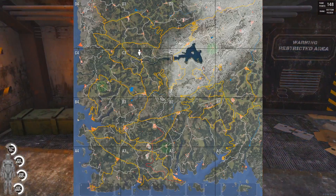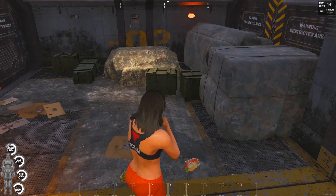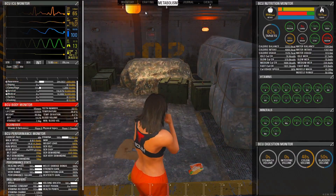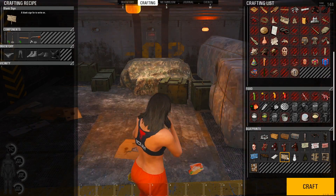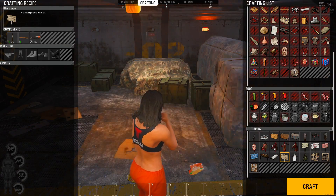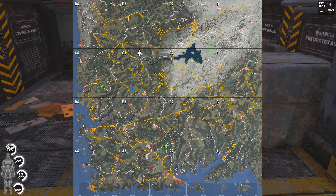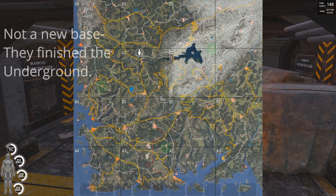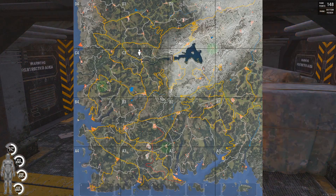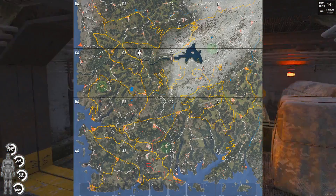On the map, they changed the icon — instead of being a blue arrow, I'm actually a person on my map now. That's pretty cool. We also have personalized signs we can make — a blank sign for you to write on, they added that. And then there's a new military base in D4. We're not that far away from it, so I think we're going to take the ATV and go out there tomorrow. So tomorrow we'll bury some boxes, make a sign, and go out to the military base.